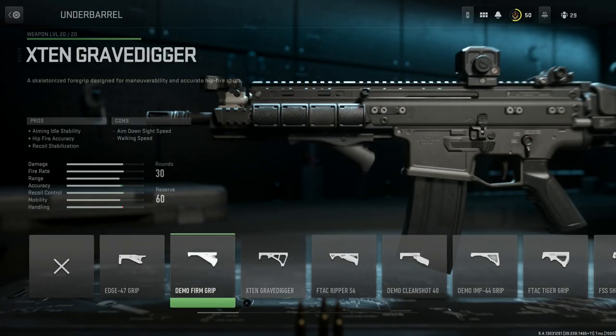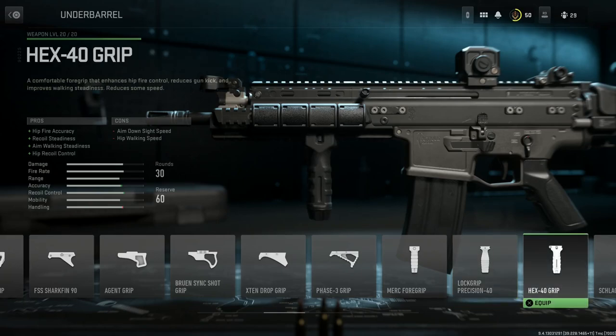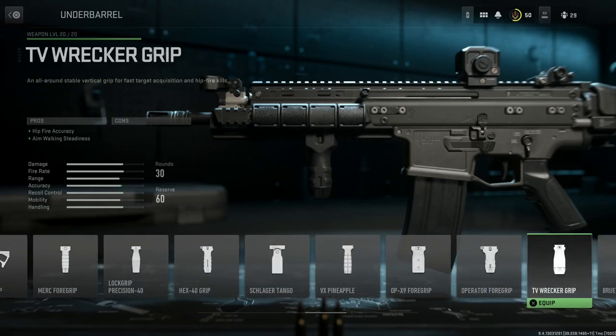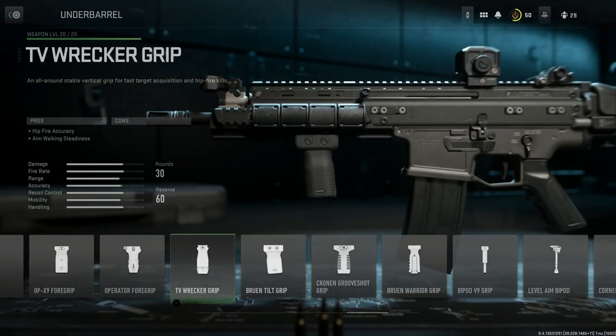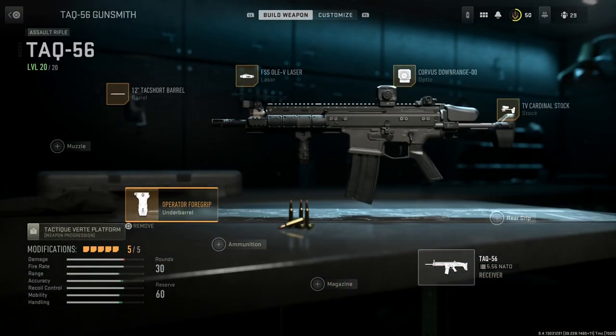For the underbarrel attachment, again this is personal preference — you can run the Lockwood Precision, the Hex 40, the Magpul vertical foregrip, the OP-X9, or the bipod foregrip which always looks really nice on the SCAR. I'm going with the operator foregrip — the same one from Modern Warfare 2019. It gives us hip fire accuracy, aim walking steadiness, and hip recoil control, with the con being hip walking speed. We'll go ahead and select that.